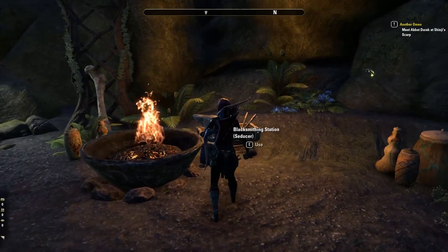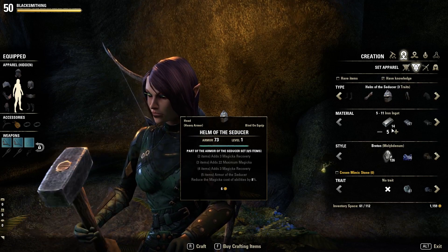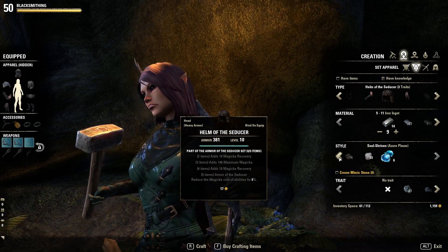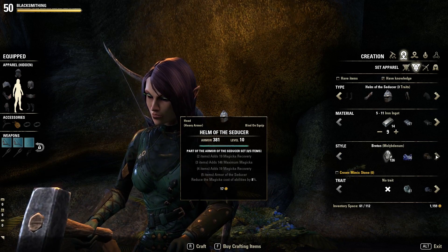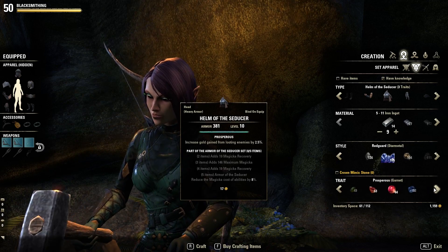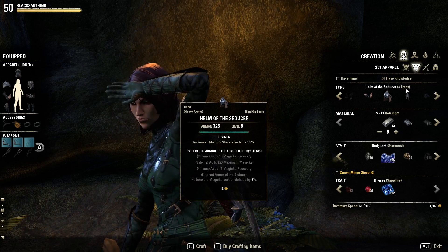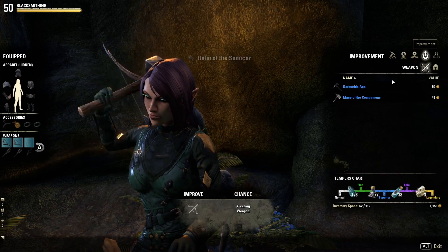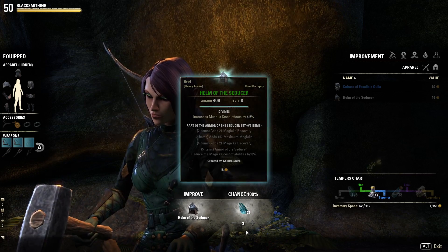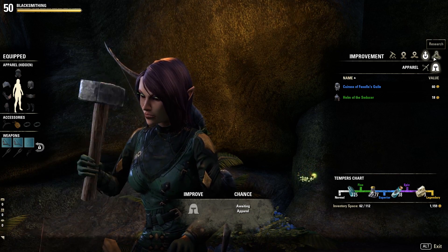Next one we're going to move on to is the helmet. So heavy helmet, again Seducer, set apparel. We're going to make that level eight, then you can choose whatever helmet style you want. They are quite ugly at low level for the most part, so just kind of pick whatever. I'll go with Redguard just to see what happens. Helmet I've fully researched, so I've got Divines on here — level eight Divines — and I'm going to craft that. Then I'm going to improve it to green. I've leveled up my crafting improvements for the most part to max, so it doesn't take very much to upgrade them to green.